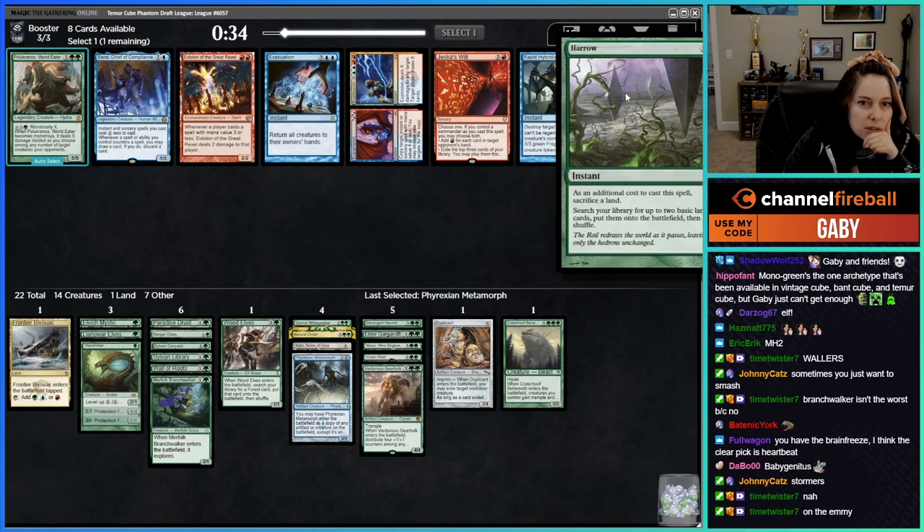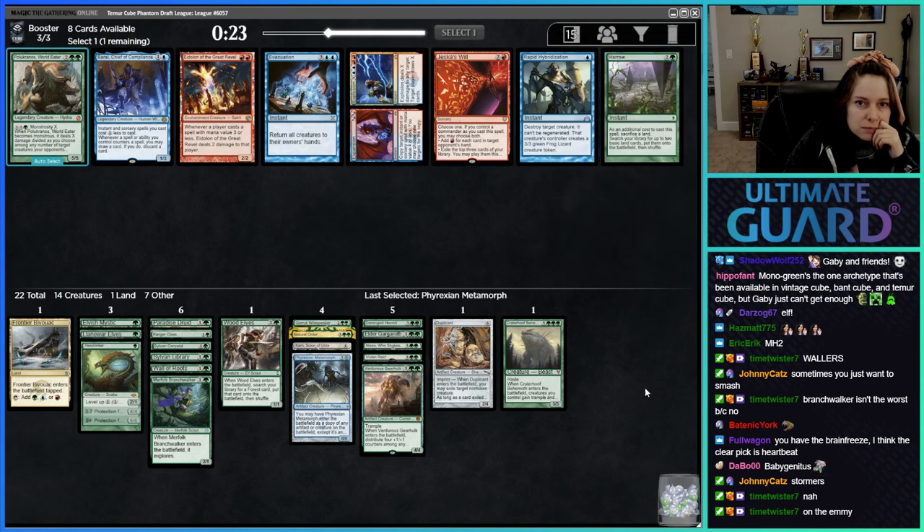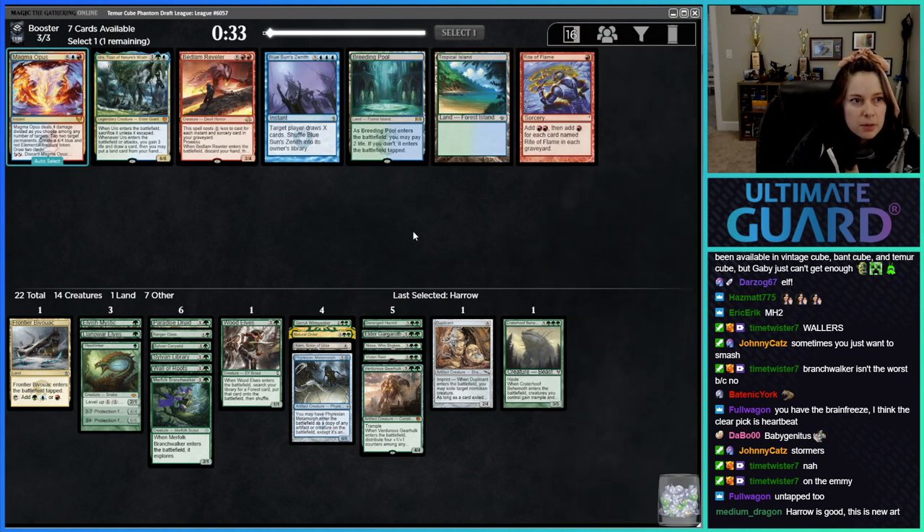I've never seen this card before: 'As an additional cost to cast this spell, sacrifice a land. Search your library for up to two basic land cards, put them into the battlefield and shuffle.' Weird — so you sacrifice a land but bring two lands in. Like a Harrow. Hero is good — new art. I want to take the Harrow, but I'm probably not going to play it.